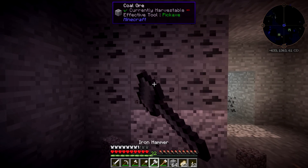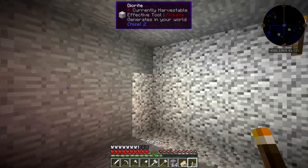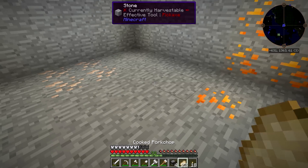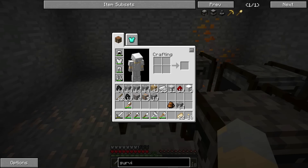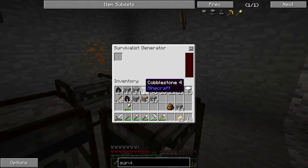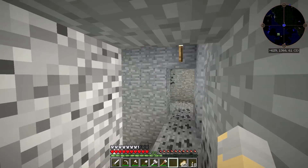This will be our power room and the room where we'll put a couple little technical machines and things like that, just until we get our starter house kind of up and rolling. So we'll put our four survivalist generators just like that, and in each one I'm going to put three coal. And that should charge them up all the way.